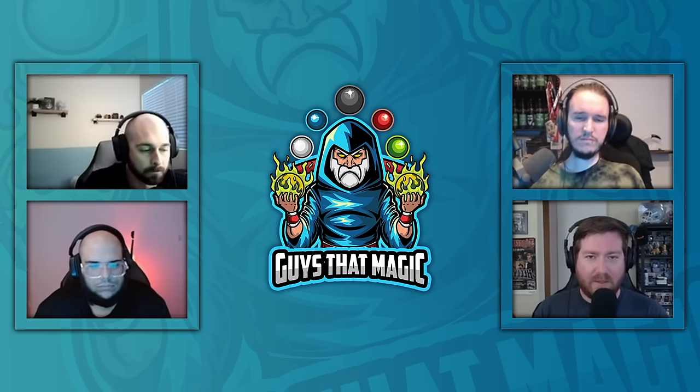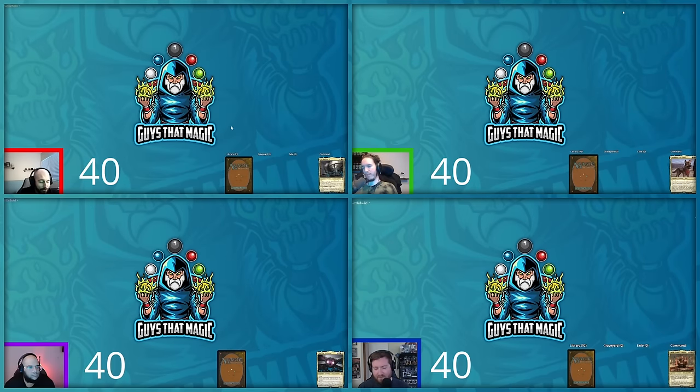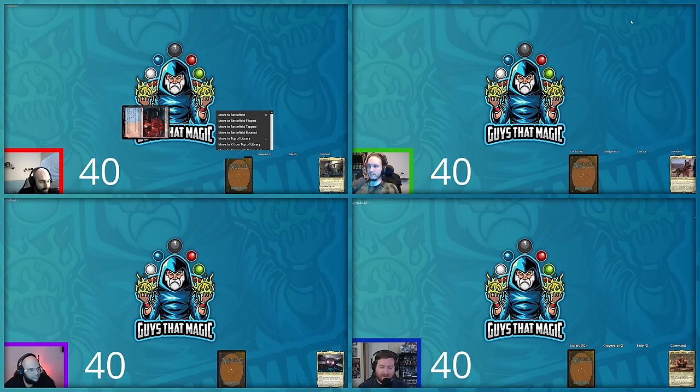Turn one — everyone wanted to see a Sol Ring, but it's not coming from David. He plays a Temple of Epiphany, coming in tapped. He scrys and keeps the card on top, though he's not excited about it. That's his turn.